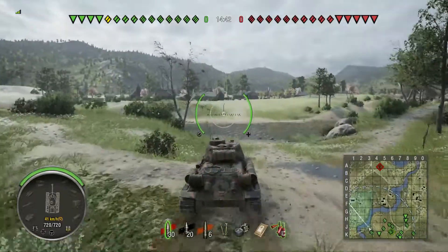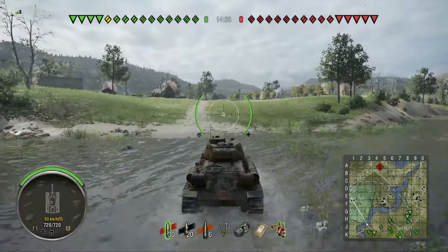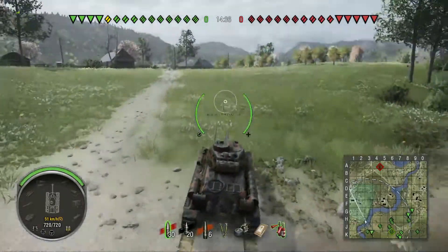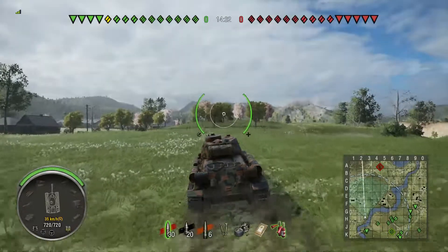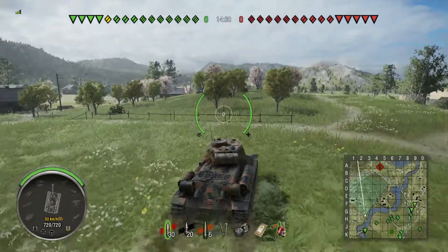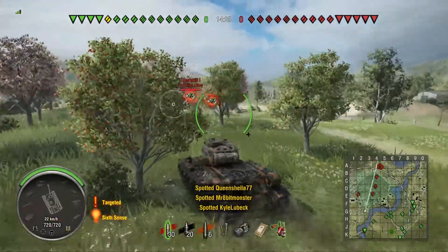It's a tier 6 battle, we're top tier, but there are no light tanks — not that it makes much difference on Camarion. Camarion is such a small map that even a light tank scouting has to more or less resign itself to active scouting, because you're going to be spotted. The map's just too small and there are too many tanks on it.